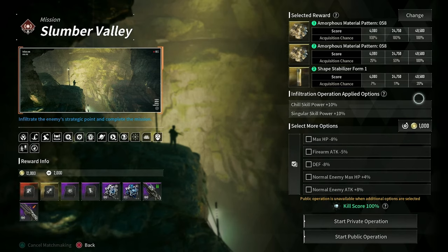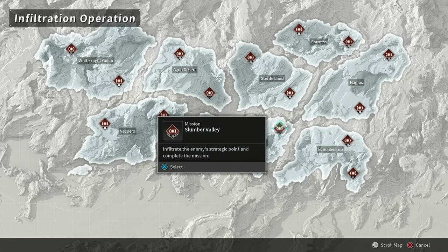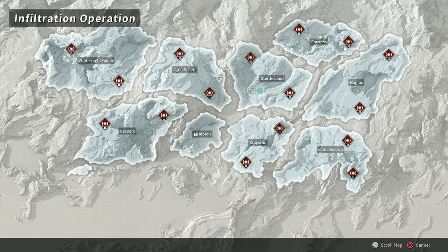There are a bunch of dungeons to do. I would say don't necessarily focus on doing the fastest ones, but instead focus on farming for pieces that you're looking for — you'll get the most out of it that way. If you're looking for easier ones, the Kingston dungeons are pretty easy. For Sterile Lands, farm those and get your kill score up to around 220–230 if you can, to maximize your chances of getting shape stabilizers. Then just crack them open.